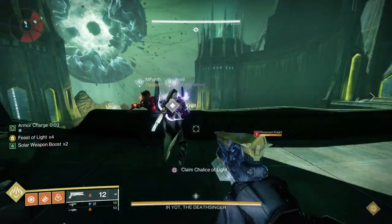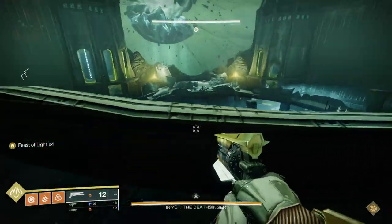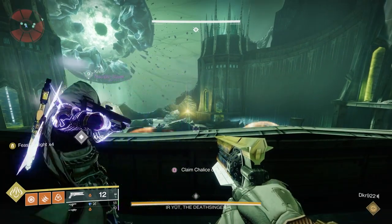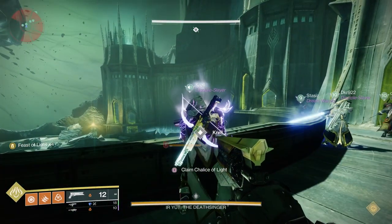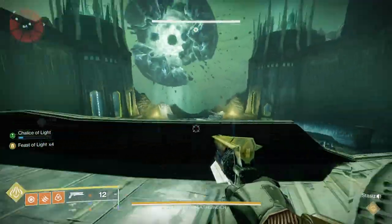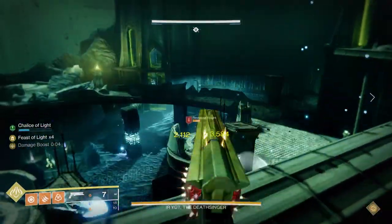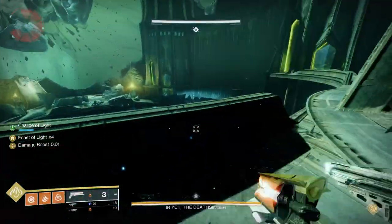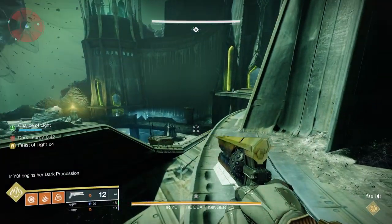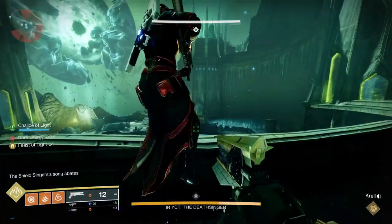While all this is taking place, the person with the chalice continues passing it around. To get into the green doors and kill the three wizards that start DPS, you need the Enlightenment buff. To get it, let your chalice meter completely fill up and then have someone take it from you — when they take it, you're enlightened. You need three people enlightened to kill the wizards, plus a fourth person who will use enlightenment to expunge the boss, making the DPS phase more effective.